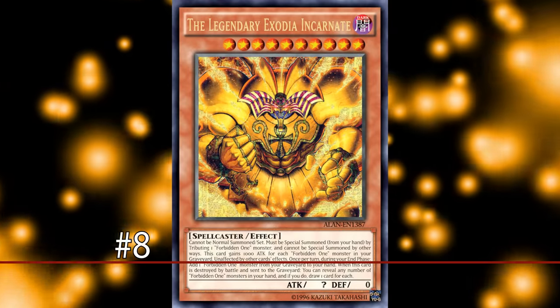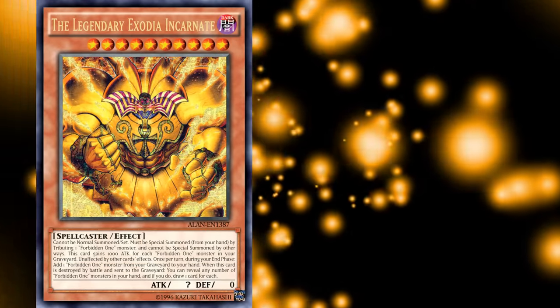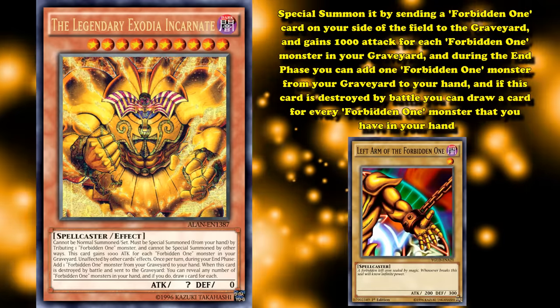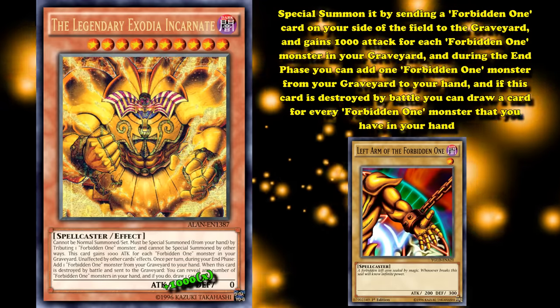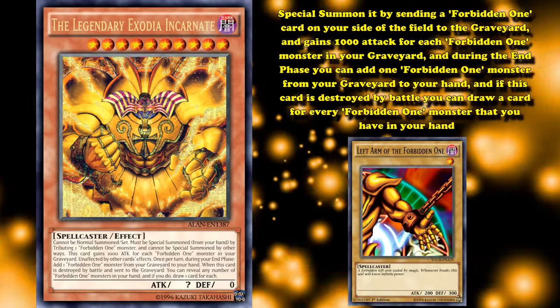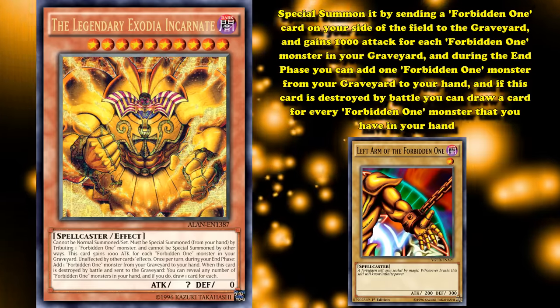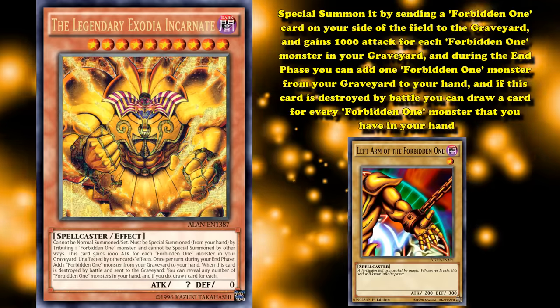At number 8 we have the Legendary Exodia Incarnate. This is an Exodia support card which has effects where you can special summon it from your hand by sending a Forbidden One card from your side of the field to the graveyard. It gains 1,000 attack for each Forbidden One monster in your graveyard, and during the end phase you can add one Forbidden One monster from your graveyard to your hand. And if this card is destroyed by battle, you can draw a card for every Forbidden One monster you have in your hand.